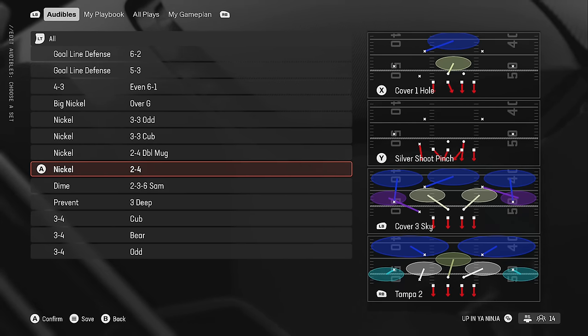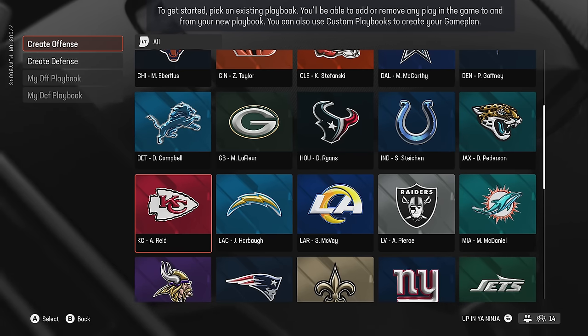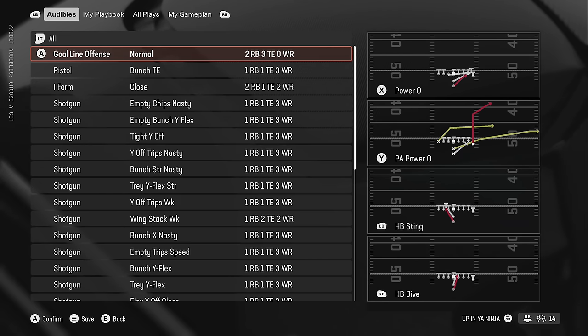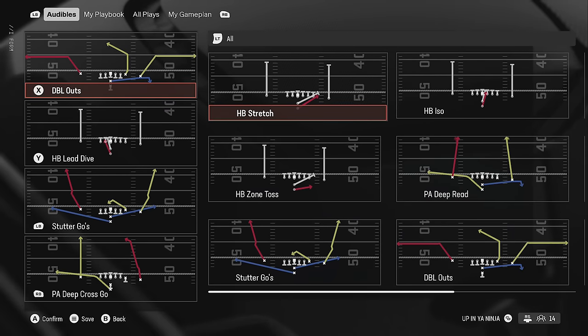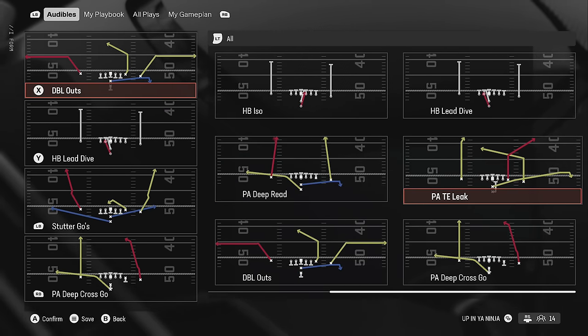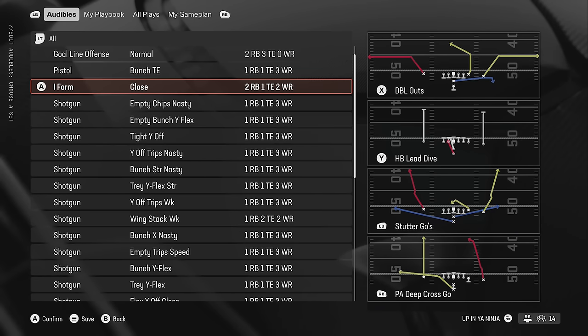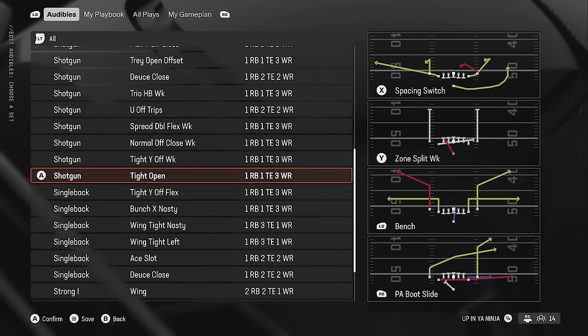On the offensive side, I'm starting with the Chiefs again because this might be one of the most creative and unique playbooks in the entire game — it's also my first offensive ebook. My favorite formations right now: the I-Form Close is maybe the meta I-Form formation, a great under-center running formation. You have the Stretch and the PA Titan Leak — that's pretty much all you need, and pretty much every single play in this formation I use except the Stutter Goes.